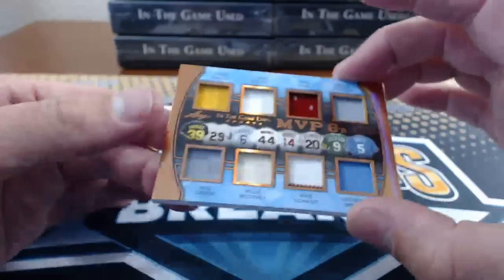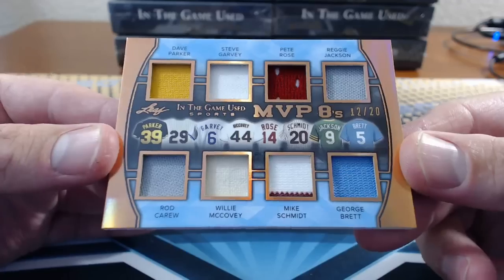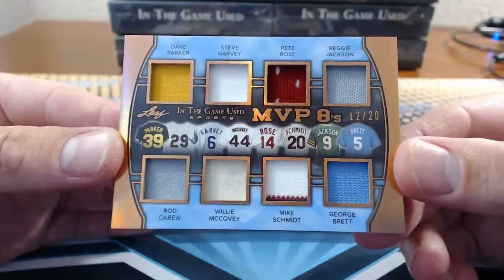And Pete's are number five — MVP 8s. Parker, Garvey, Rose, Reggie Jackson, Carew, McCovey, Mike Schmidt, George Brett. Number 12 of 20. Burn it.